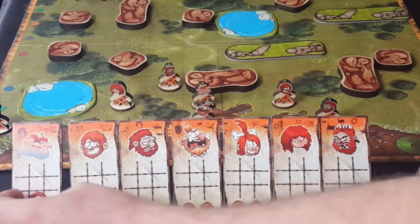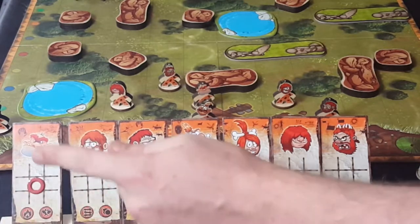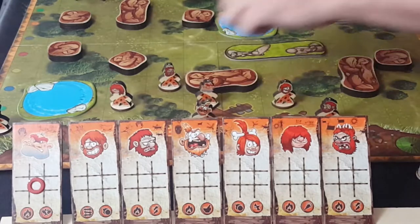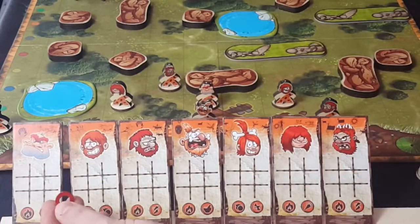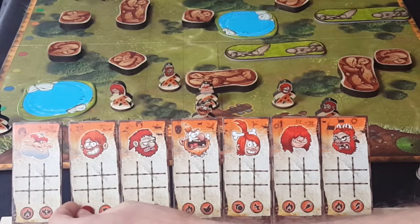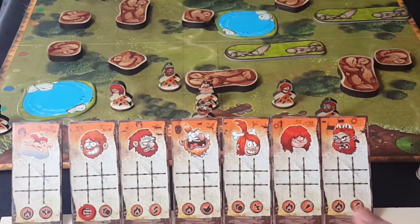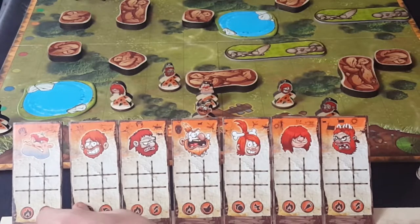For turning, there's also a red piece you can place right in the middle which makes the character turn 180 degrees — from front to back. Then there are red special ability tokens you can place on any of the special spaces on your card, which count as a special movement.